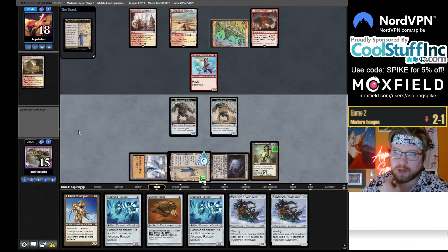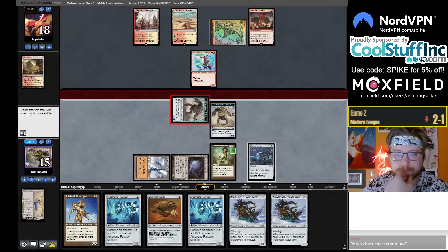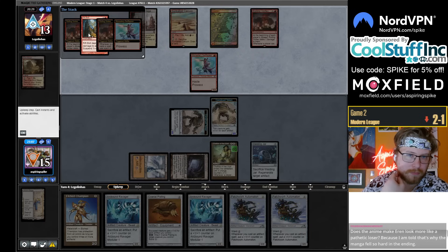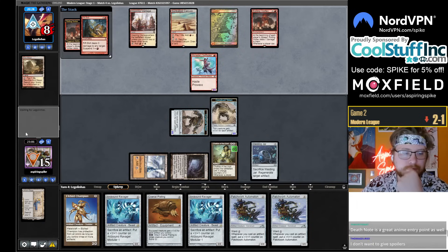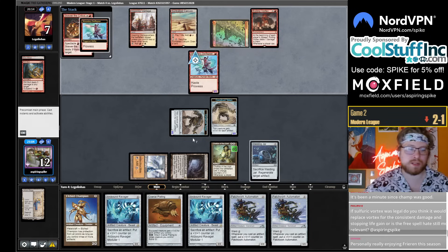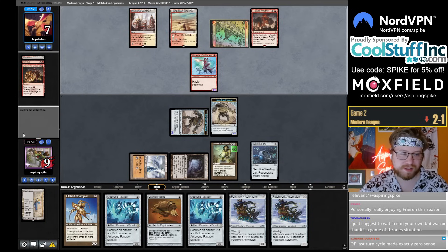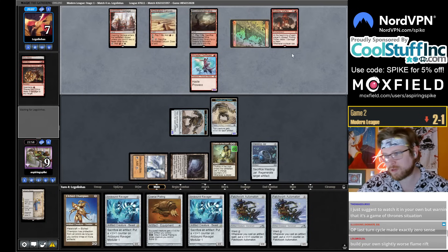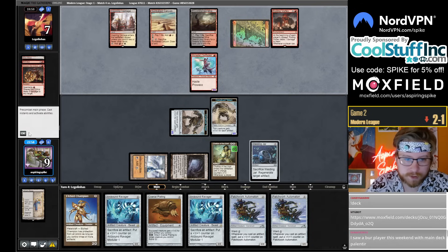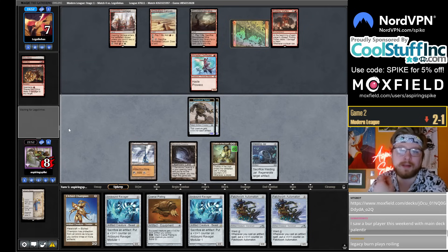I think I get the Welding Jar since my opponent has Rolling Vortex to stop the Shadow Spear life gain. Taking five from this Rift Bolt. Any artifact makes both constructs lethal attackers next turn. We got Chalice on one, we're at 11 life basically with their Vortex. If Sulfuric Vortex was legal, do you think it would replace Rolling Vortex for consistent damage and stopping life gain, or is the free-spell hate more relevant? This card is legal, the other one isn't. Three mana versus two mana — this card being two mana is really nice. The other mode is super important in this format also.